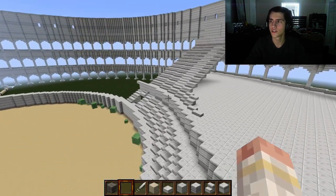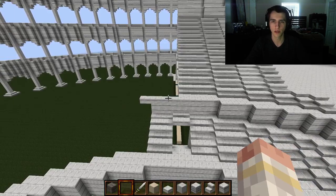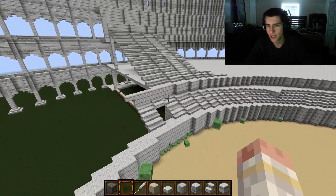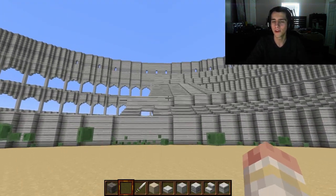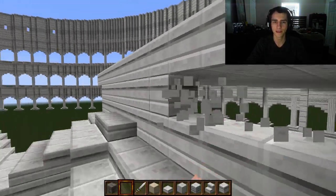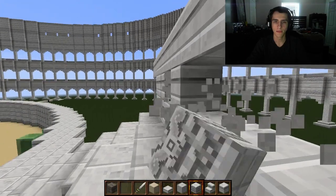I researched how the seating was in the Coliseum — the seating was also made out of marble and the structure itself was made out of marble, so everything kind of blends in and it's just all one color. I'm going to figure out how to make it look a little bit nicer, maybe take out these metal blocks and fill them up with this decorative Corinthian block.